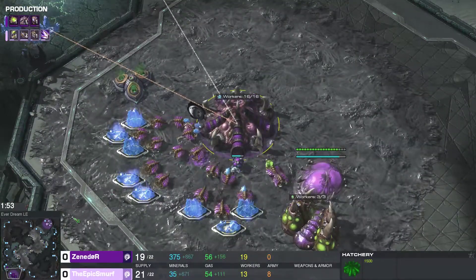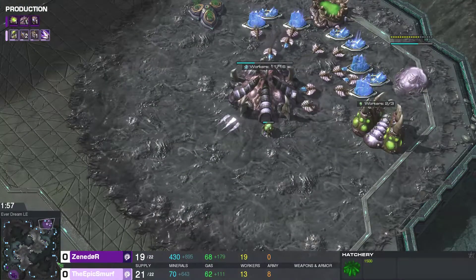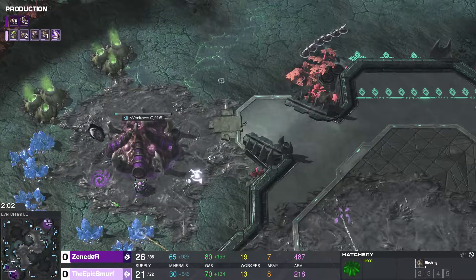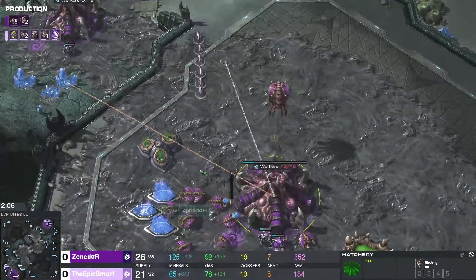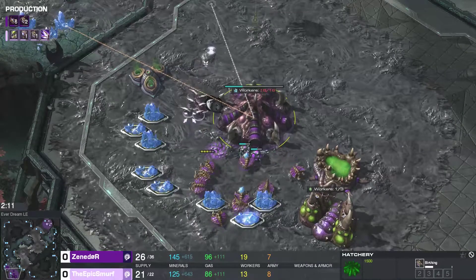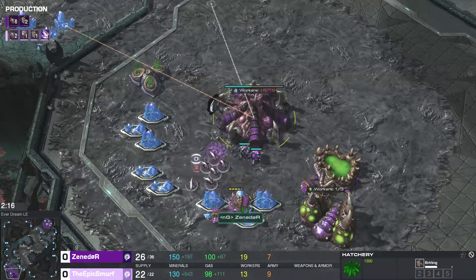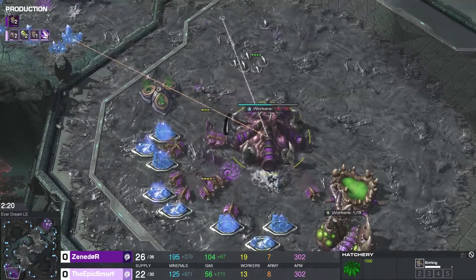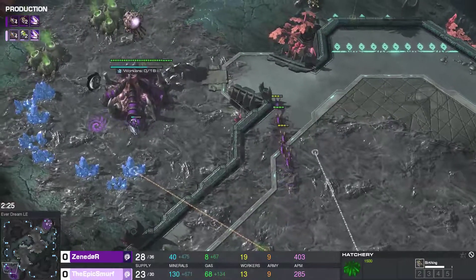He's gonna need to start queens really soon too. Just ignoring them — he's just gonna go for the drones directly. And Xenador is doing that little trick where he goes into the little mineral pocket. He's wasting a lot of mineral income, but now he has the lings to combat Smurf's lings.